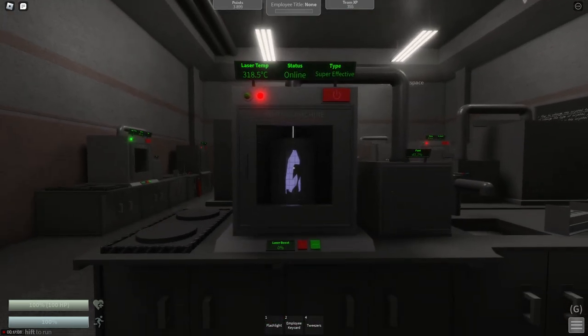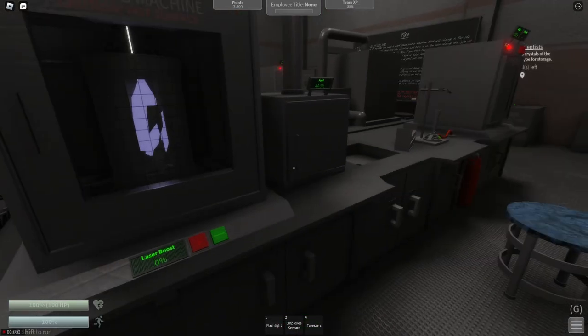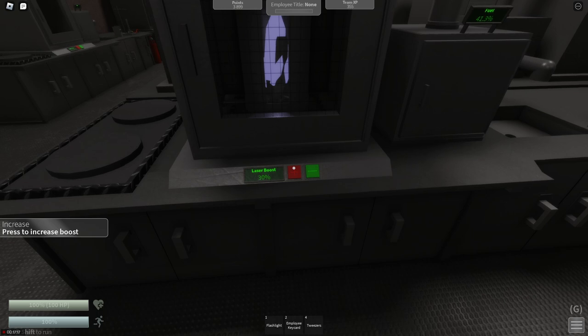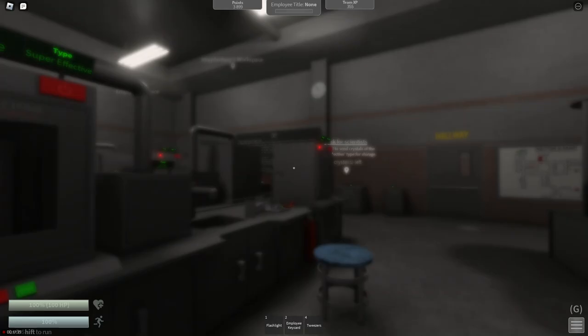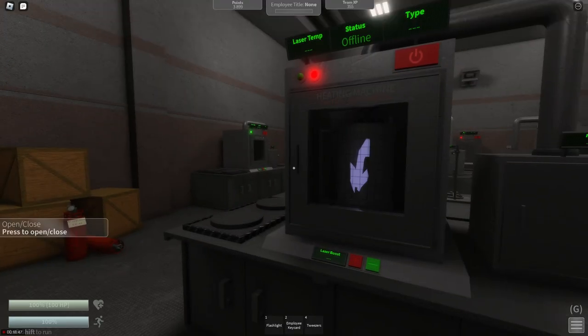Once it is below 300 degrees, you are going to set it to 30, so it will still fall but use fuel faster — we don't want to wait here forever. Set your laser boost to 30 and wait for it to turn off. Unfortunately, this is not a mid-effective crystal, but if you repeat the steps again, you should eventually get a mid-effective crystal. I'm going to check out that other crystal — see what that one was about. Maybe it will be more helpful.